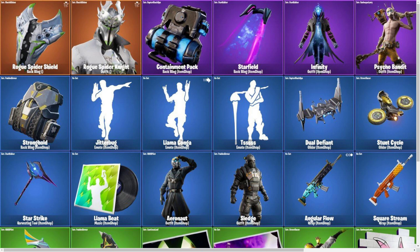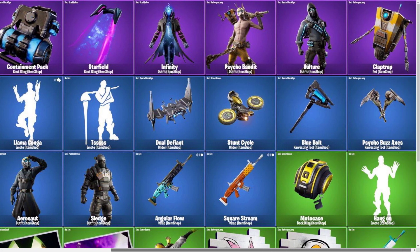So here we have the Rogue Spider Shield, which is a back bling, and this is going to come with the Rogue Spider Knight, which I'm guessing is just another style for the Spider Knight. Then we have the Containment Pack, which I don't know if has already been in the game or not. But the Starfield and Infinity skins and back bling I know have already been released to the game, so those aren't actually new yet.